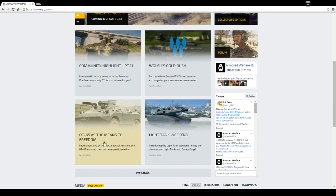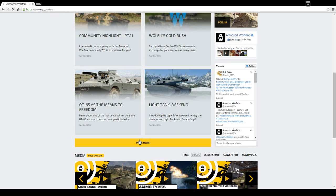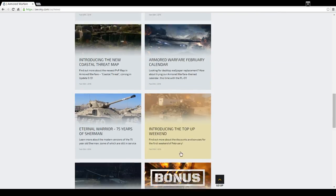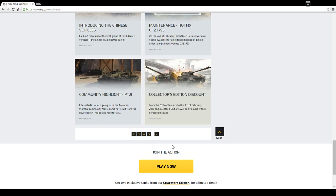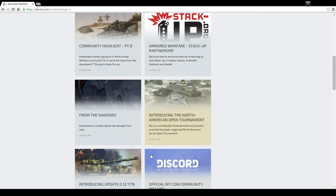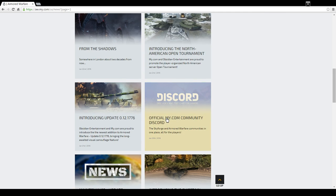So the first thing you need to do is find the article on the my.com website. This is just the easiest way to do it — I guess you can Google it, but they have a direct link and it's on page two. You find the Discord link right there.